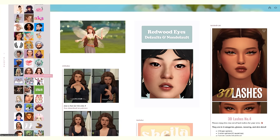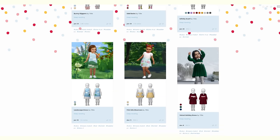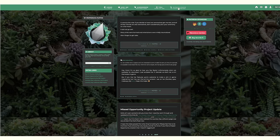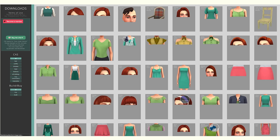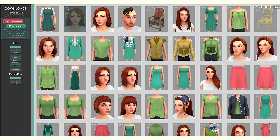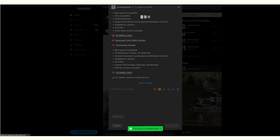I absolutely adore CC shopping on Tumblr — that's where I CC shop all the time now. I don't use Sims Resource anymore; I literally only use Tumblr for my CC because I just think it's perfect for it. I love everyone's different pages and Tumblr themes, how everything's laid out. Some people make their Tumblr look like an actual online shop, which I think is so creative and clever.